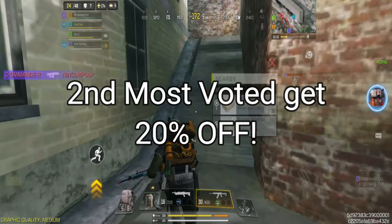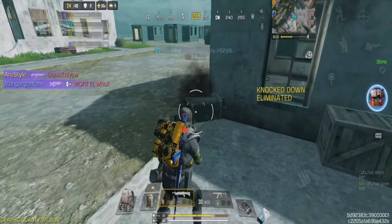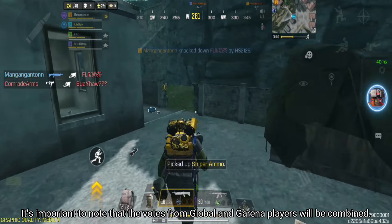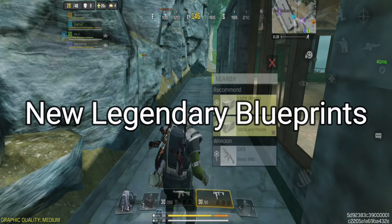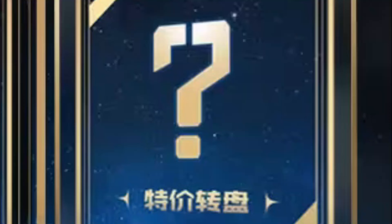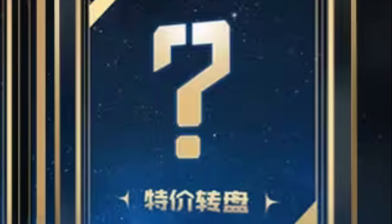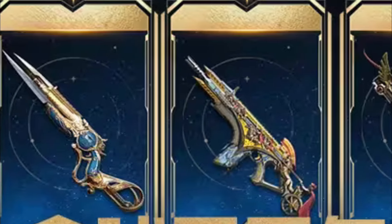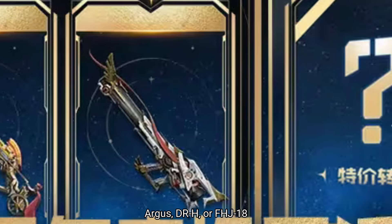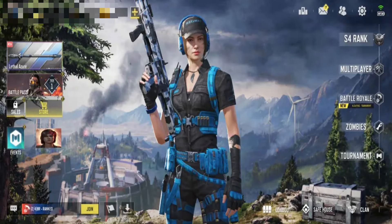Remember the last time we got to vote on which weapons we wanted to see return? Well, it's happening again. From October 12th to October 25th, 2024, players will receive a voting ticket each day, meaning you can cast your vote for the weapon you want to come back. You can vote for the same item as many times as you like. The weapon that receives the most votes will be available at a fantastic 50% discount in November, and the second most voted weapon will be offered at a 20% discount. This system is similar to what we have seen before, but it gives us another chance to bring back our favorite items at a lower price.